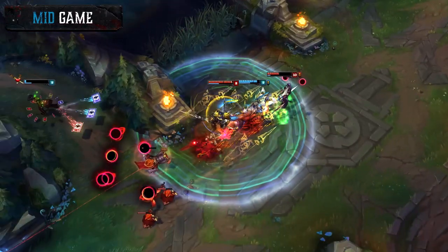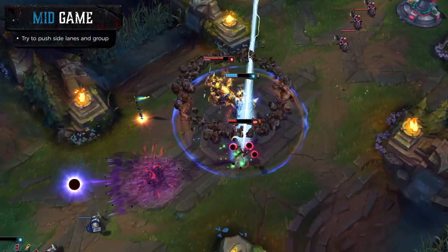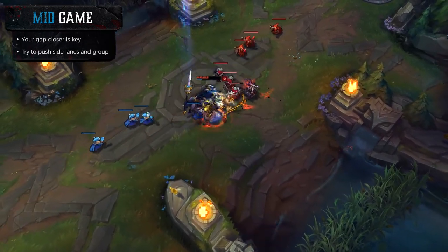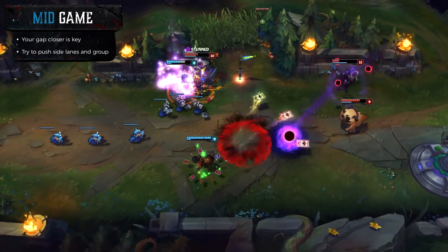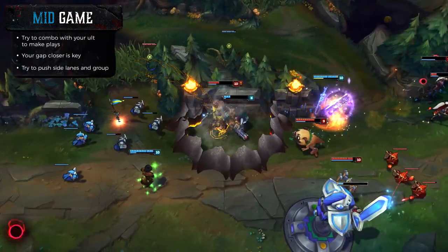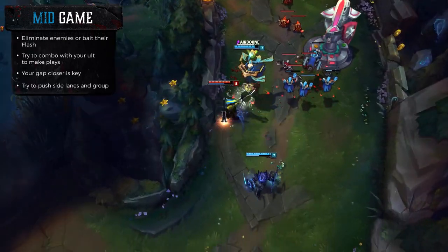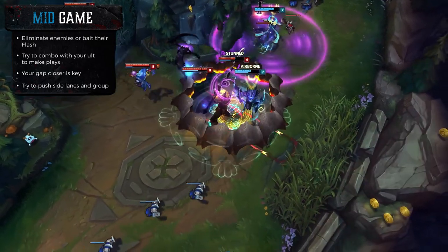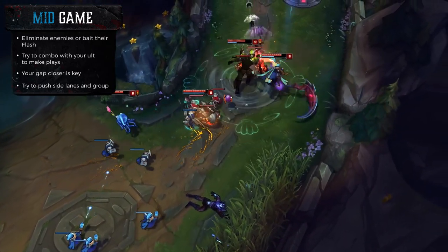In the mid game what you want to do with Jarvan is try to push out your lane and group towards your team, and try to use the fact that you have a really good gap close and your ultimate if someone is immobile. If they have no flash they're pretty much stuck in that pit for like 3 seconds. Your team can make plays off of your roams and ultimates. Even if they have flash up, it's good to roam and use your ultimate, and once you repeat that roam it's really effective because within those 5 minutes you have a big window to get your ultimate off on the same target again.